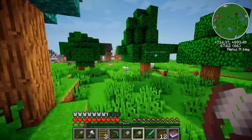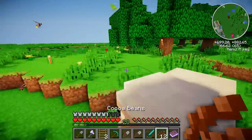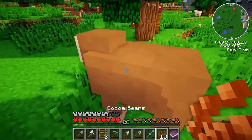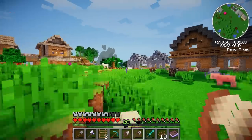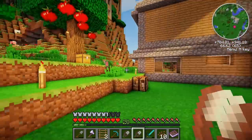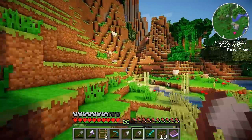I'm probably gonna forget that I've even dyed these sheep and then I'll just walk out my house one day and there'll be a load of brown sheep and I'll be like, what is happening? I have more than enough. So now all we need to do is go get an ink sack. I hate killing squids — they're so hard to kill.